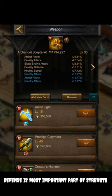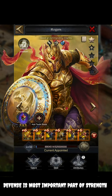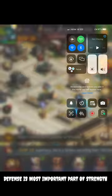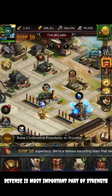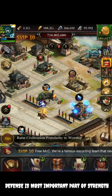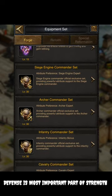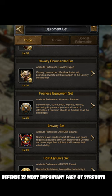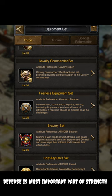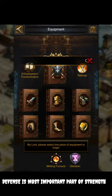For equipment, you can use either a complete six-piece Archangel Gold set, a complete six-piece Knight Archangel set, or a hybrid formation: five pieces of Archangel Gold plus one piece of Omnipotence — since the Omnipotence armor can provide some DD. Don't miss that particular formation option.